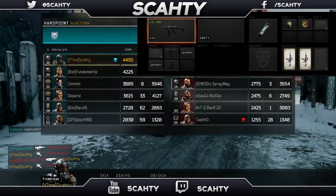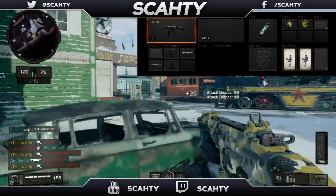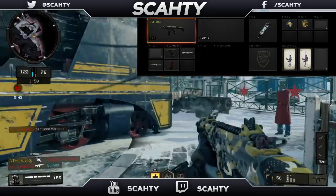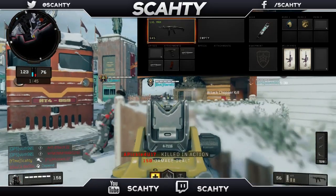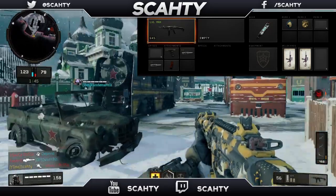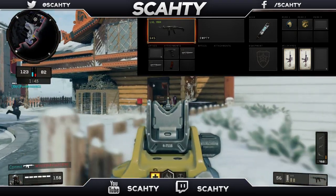Moving on to the perks, the first one I use is Scavenger so I can get more ammo off of dead bodies. If you play Crash, you can replace Perk 1 with Attack Mass instead since Crash gives you an ammo pack. For Perk 2 I'm running Gung Ho, which lets you fire your weapon and use equipment while running, aim down your gun faster after running, and reload while running — making this an essential perk for the SMG.